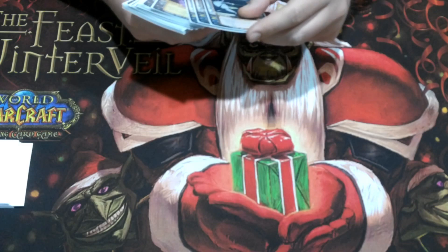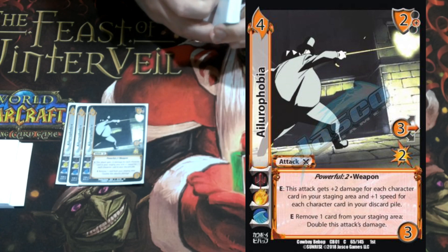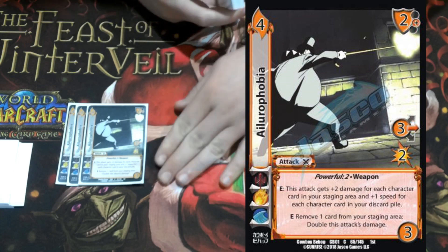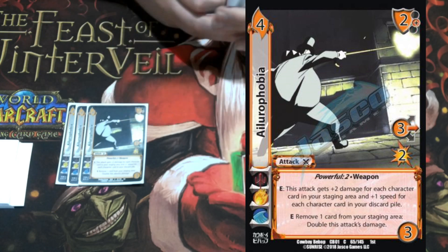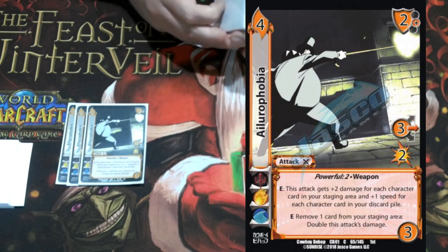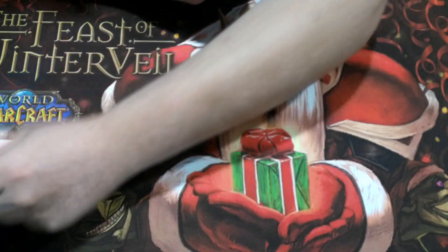On to the attacks — we're playing fours and fives. The best four in this deck is probably Allure Phobia: a four-three, two mid block, three mid for two, powerful two, weapon. It's got two enhances: this attack is plus two damage for each character card in your staging area, and plus one speed for each character card in your discard pile. So on turn one it's going to get eight damage, making it a three mid for ten — already really good. The other enhance is: remove one card from your staging area to double this attack's damage. You can use tapped-out foundations for this and get it to like a three mid for 26 damage, which beats a lot of characters.